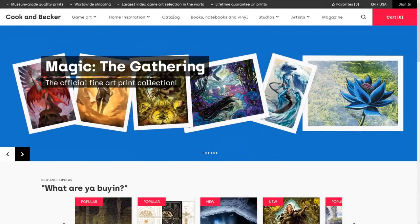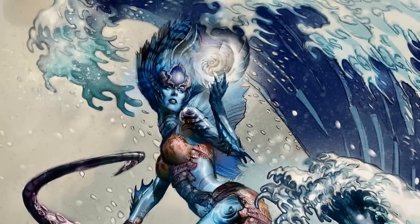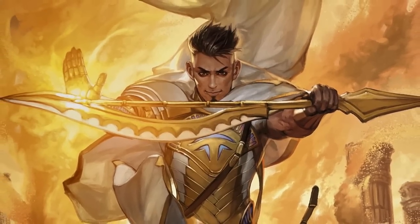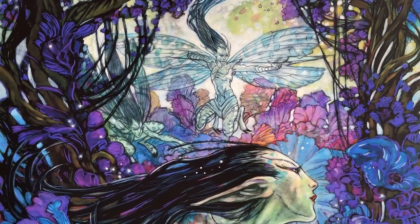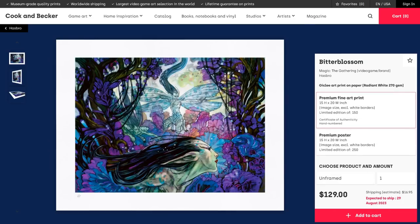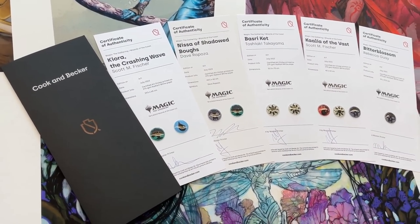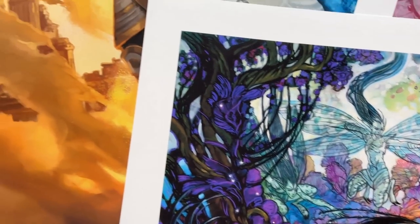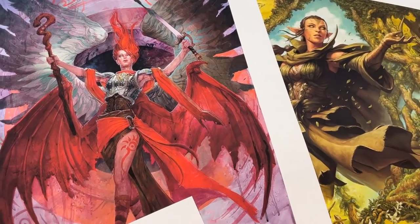This portion of the video is brought to you by Cook and Becker and their officially licensed Magic: The Gathering art print collection. Their pieces include Kiora the Crashing Wave by Scott Fisher, Nissa of Shadowed Bows by Dave Raposa, Buzzeri Cat by Toshiaki Takeyama, Kalia of the Vast by Scott Fisher, and Bitter Blossom by Rebecca Gay. Two variants are available for each: the standard digital print and the deluxe screen print in different sizes. Each print comes with a certificate of authenticity. Every order of a premium print has a 1-in-10 chance of receiving an exclusive not-for-sale print of Black Lotus by Christopher Rush. This is a limited edition print run, so check out their website using the link in the description — any purchases help support the channel.